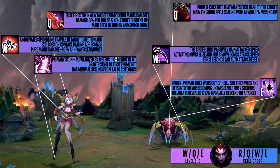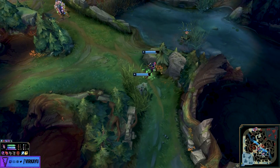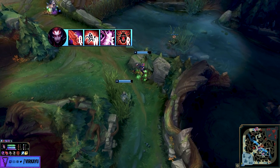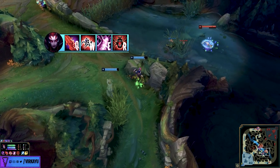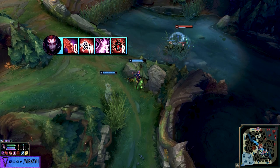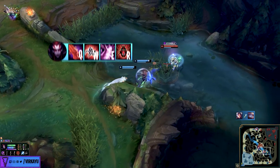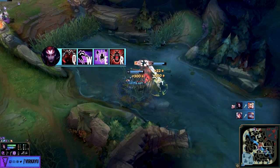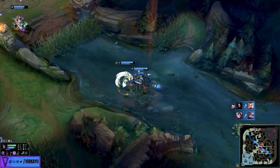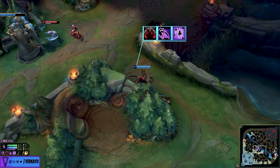All of this means there is an optimal order to using her abilities to maximize their output. Here we can see a good slow-down example of a full combo showing the kind of pick-based situation Elise is really made for: flash to hit your cocoon, immediately release your W as it has travel time, follow with your Q venom, then immediately transform into spider, use spider Q to close the gap and deal as much damage as possible while they're in the cocoon, then your spiderlings and W attack speed can finish them off.